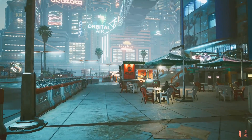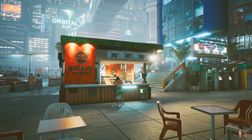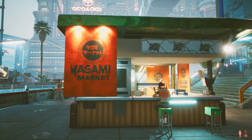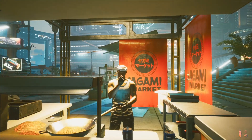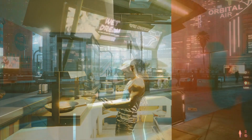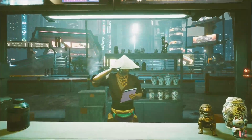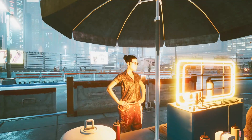Street vendors are pretty hard to come by within Cyberpunk 2077, and if you want to buy anything, you pretty much have to go to a stipulated location within the map — for example, a cybernetic dealer, a junk dealer, or even a vendor who sells food and drink.